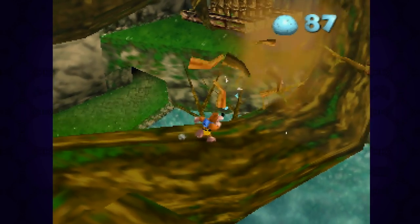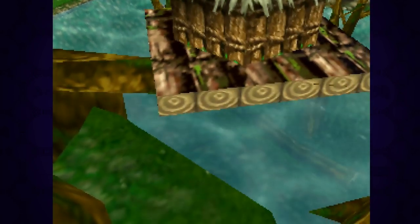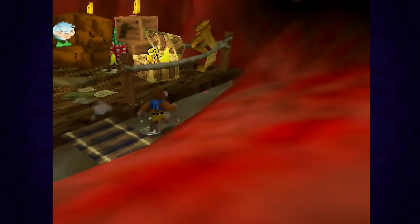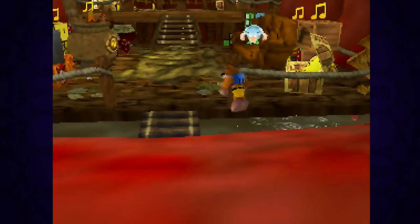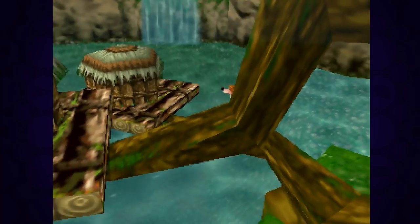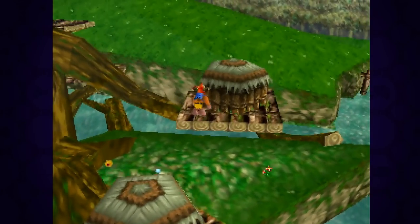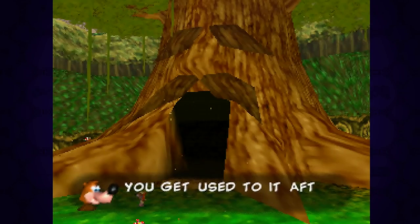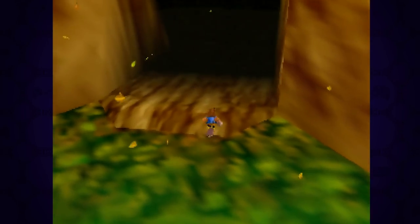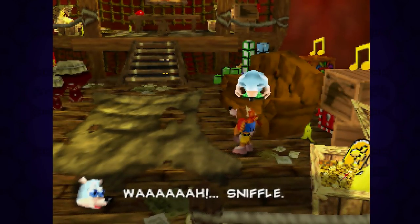Whereas in Ocarina of Time you pretty much just have Jabu Jabu and the cave behind him, in Jiggies of Time the entire area surrounding Jabu Jabu is its own stage. And funny enough, the inside of Jabu Jabu isn't, and instead now houses Boggy's family and a cornucopia of easter eggs. In scenarios like this he kind of takes what you'd expect — like Jabu Jabu being a stage, considering it was a dungeon in the original game — and flips it entirely on its head. The game sets you up to assume Jabu Jabu would be a stage too, considering both the Great Deku Tree and Dodongo's Cavern are. Instead, this area houses a different surprise, but I don't want to spoil anything.